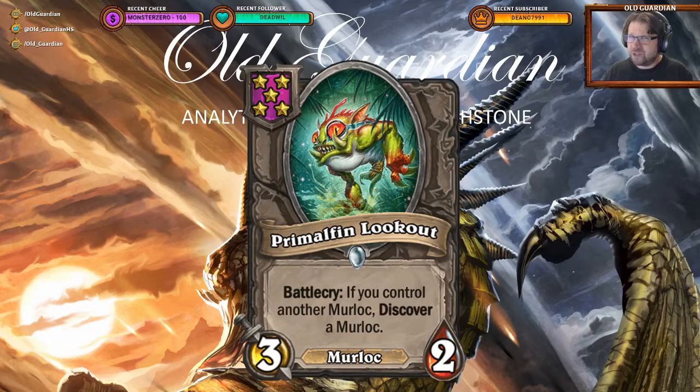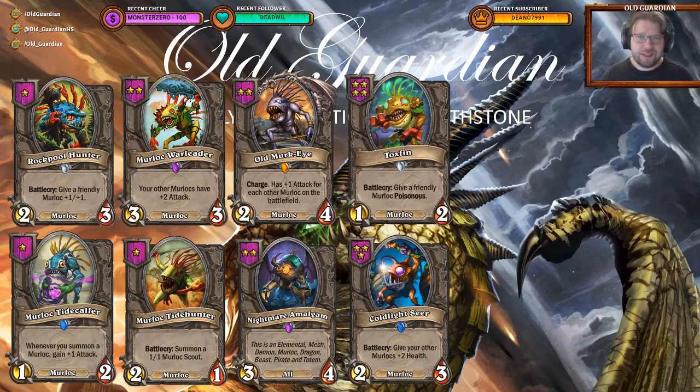When you look at the numbers, is it good or is it bad in the end? The discover pool for Primal Fin Lookout in Battlegrounds is currently 8 minions: Rockpool Hunter, Murloc Tidecaller, Murloc Warleader, Murloc Tidehunter, Old Murkai, Nightmare Amalgam, Toxfin, and Goldlight Seer.